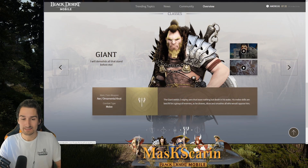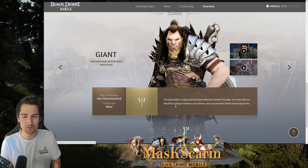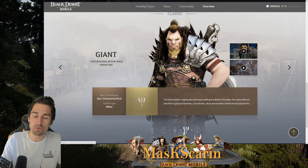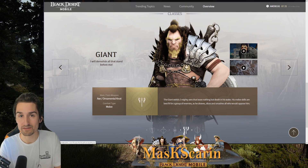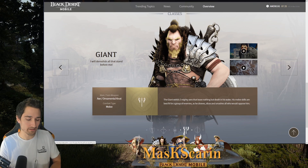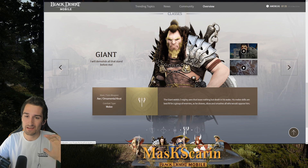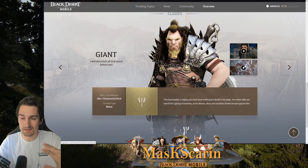Let's move on to the Giant. The Giant wields two mighty axes — Axe and Ornamental Knot — and is a melee type. His melee skills are best fit for a group of enemies as he cleaves, slices, and smashes all those who oppose him. I've been told the Giant really excels in PvP and has a lot of crowd control skills. Still, as most melee characters, he struggles in PvE. But if you're playing a melee character, your character's got to run a little bit farther to kill mobs. If you want a character that absolutely kicks butt in PvP, the Giant has been suggested to me through and through.